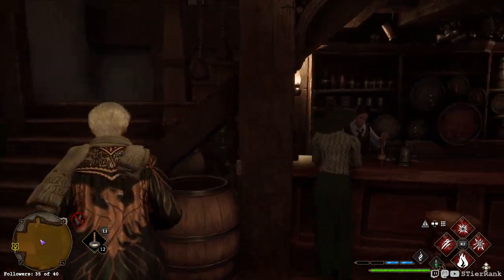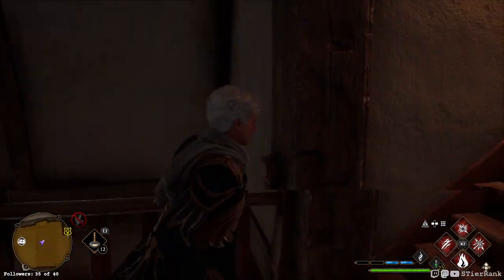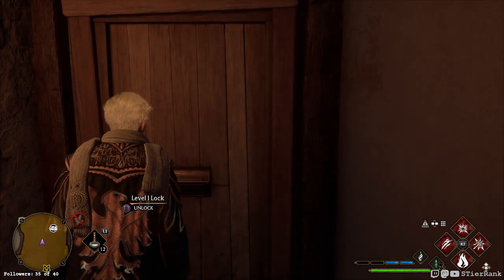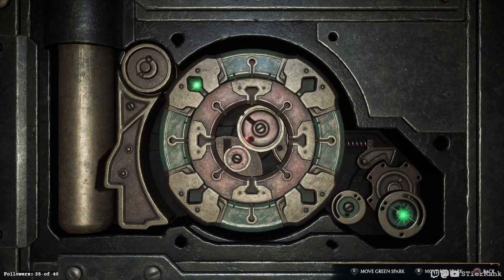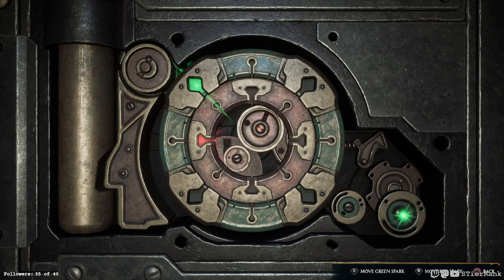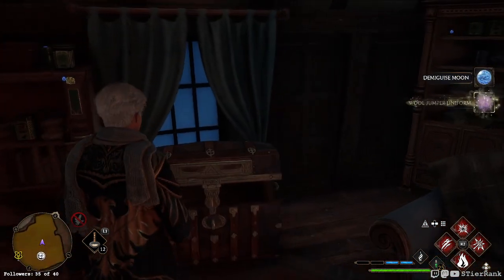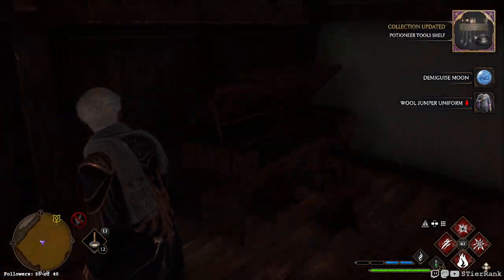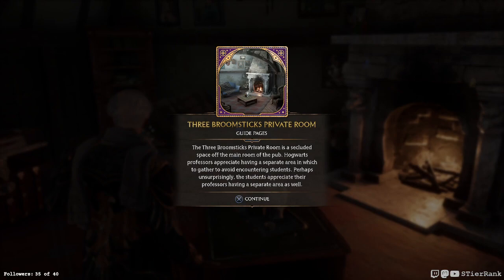Climb stairs all the way to the top until you reach a locked door. I think I have not done this one yet - I remember it. Yep, it's a level one unlock. Alohomora! Three Broomsticks private room - the Three Broomsticks private room is a secluded space off the main room of the pub. Hogwarts professors appreciate having a separate area to gather to avoid encountering students. Perhaps unsurprisingly, students appreciate their professors having a separate area as well.